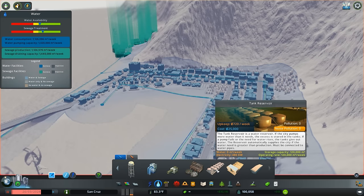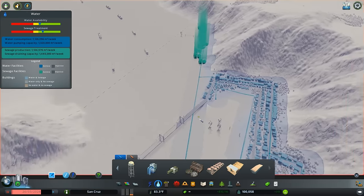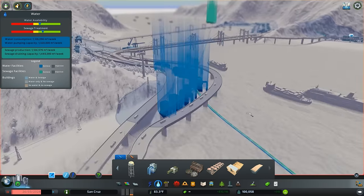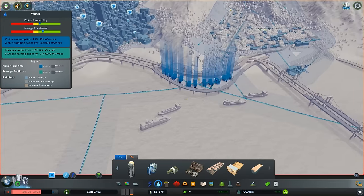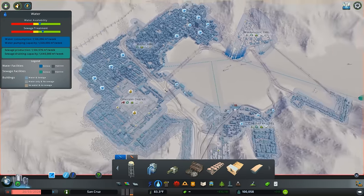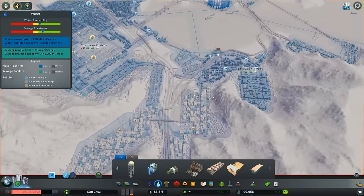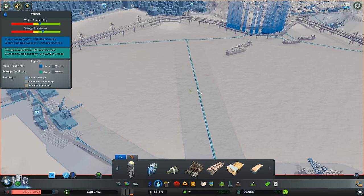Now let's talk about a few buildings that will surely get overlooked. The tank reservoir allows you to pump excess water into these reservoirs, so if an emergency goes down and your water pipelines go down, at least you have these to help you out. That's really going to be useful when you have a situation like mine where only one area of the city is pumping water everywhere else. If I have a tank reservoir over here, I don't need to worry about an earthquake breaking this pipeline, because that is a possibility.